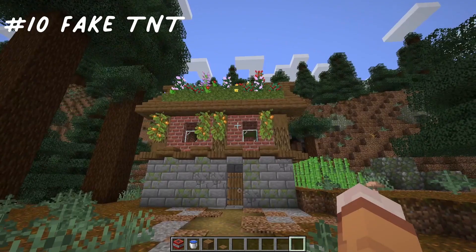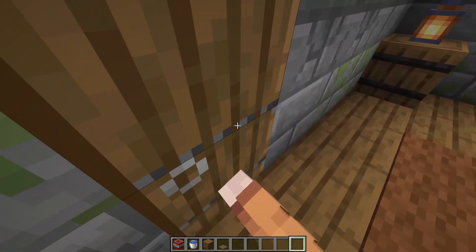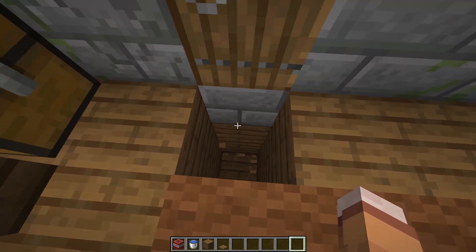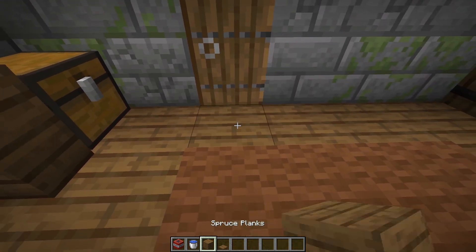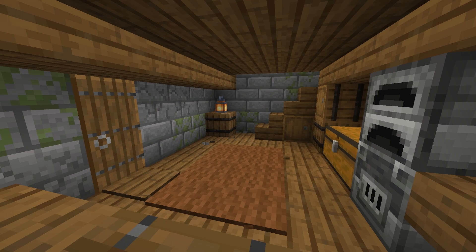Number 10: Fake TNT. This one is really easy. Go in front of their door and break three blocks down. Place a bucket of water at the bottom, TNT above it, and replace the floor with a pressure plate on top. Your friend will then walk inside, step on the pressure plate, and freak out when they hear the sound of TNT — only to find out it didn't explode.